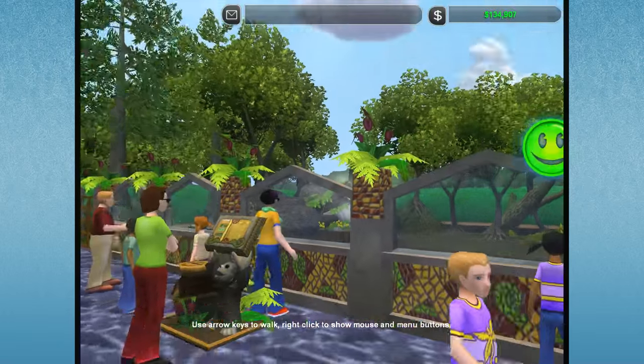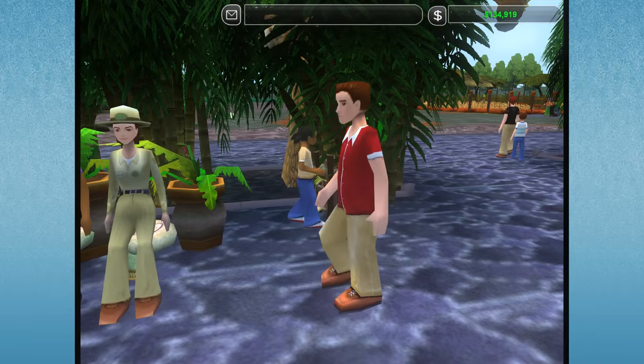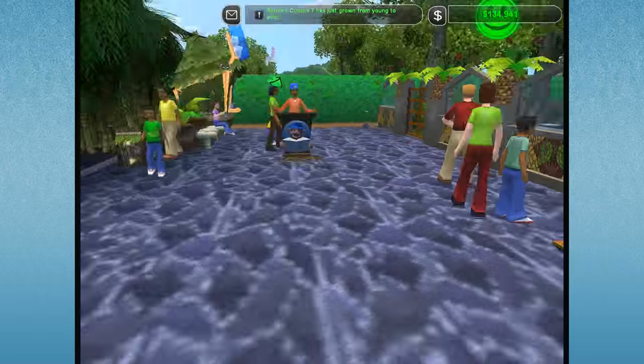Hello everyone and welcome back to Zoo Tycoon 2. We are back here in the Island Treasure Zoo where I have a trash can to empty out. Thank you, child, for doing your part to help the environment and putting your trash where it belongs.